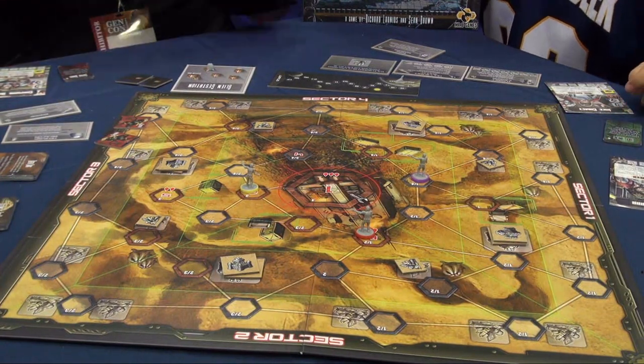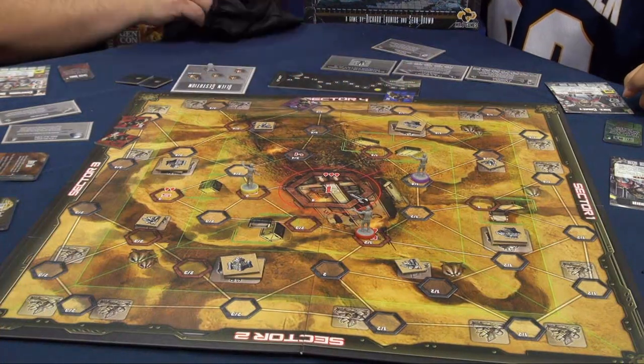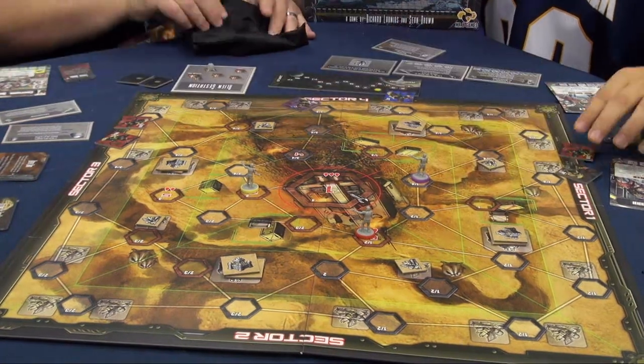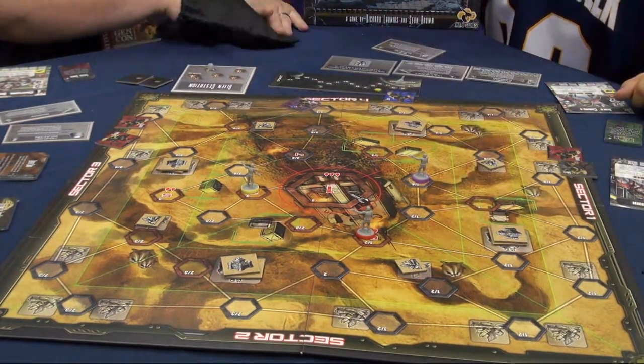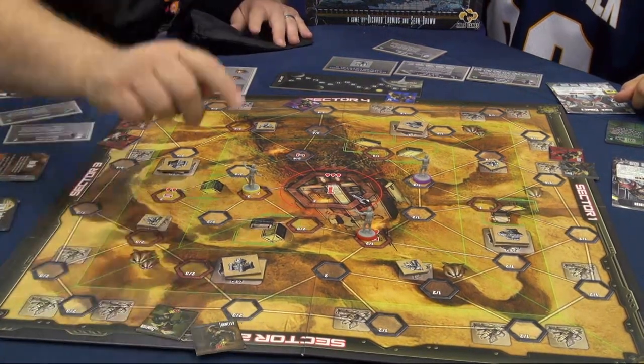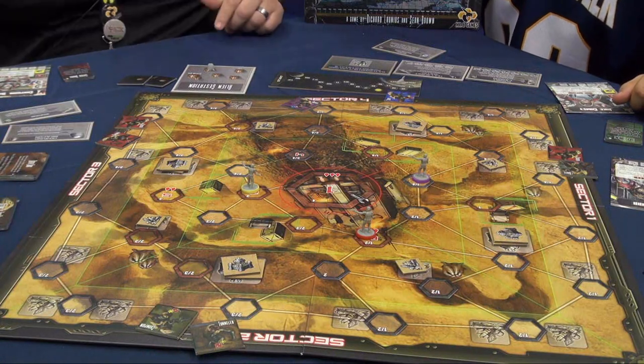So you have to keep going back into the bag — you just keep drawing until you get your aliens for each sector. You go to the next sector, put two down, then the last sector, two more guys. We had a really unfortunate draw to already start a gestation.